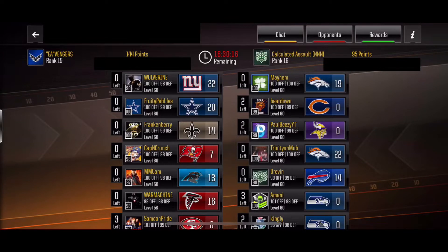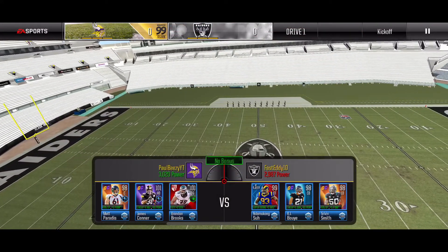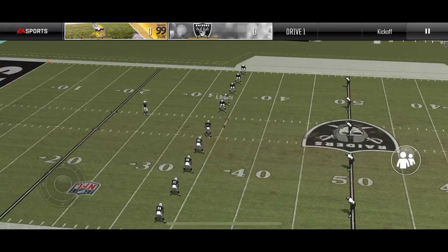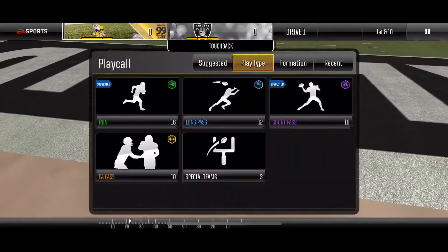What's up guys, it's your boy Paul BZ here back with another video. As you can see, we have another top matchup here - the third one this week. We are playing EA Avengers, rank 15, and we are rank 16, so these guys are right ahead of us in our way of moving up the leaderboard. Today I am playing Fast Eddie with 2,987 power. I did get that Gronk safety so it pushed me over 3,000. We got some good opponents here, so hopefully we can finish this baby off strong.